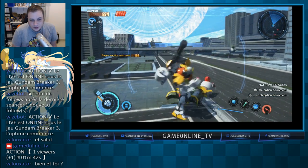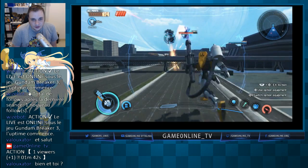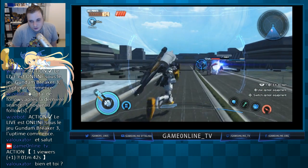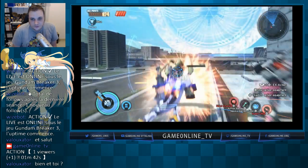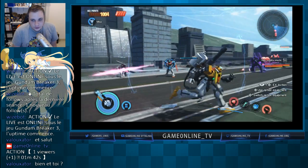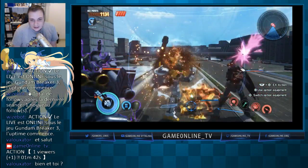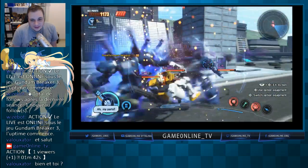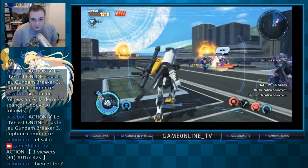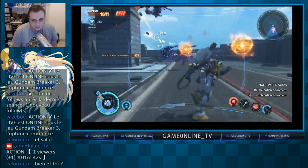Rond permet d'utiliser un objet. En bas, on a la barre de vie et un mode arm. Si j'appuie sur bas, j'utilise les kits de soins équipés. J'ai des coups spéciaux : R1 + carré pour un gros coup de poing, R1 + triangle pour un gros soin collectif, R1 + rond pour faire flash. Et R1 + X met en place deux petits satellites qui tirent sur l'adversaire — ça fait un beau petit DPS, je le trouve super pratique. Il faudra faire et refaire les missions pour obtenir le meilleur équipement par le loot.